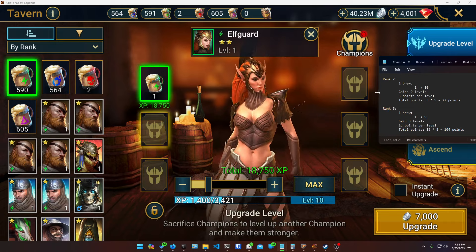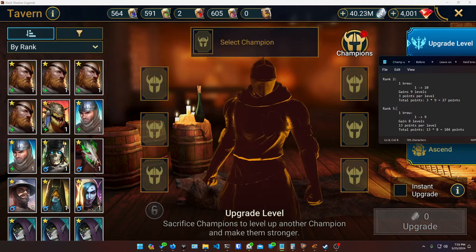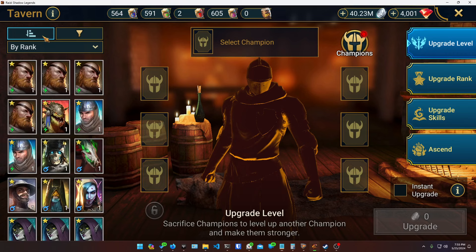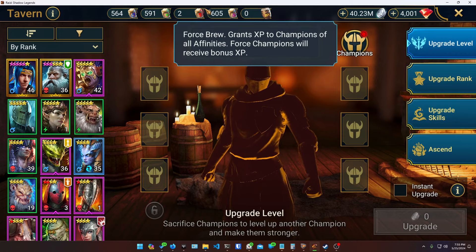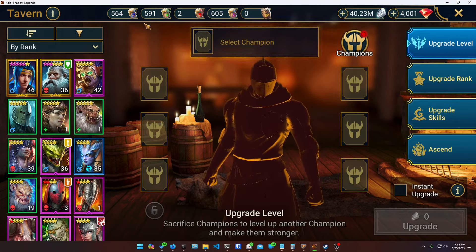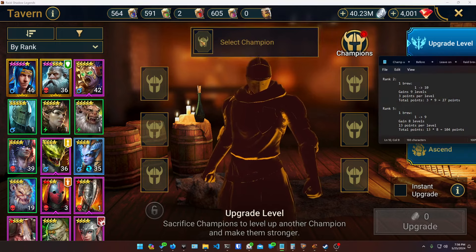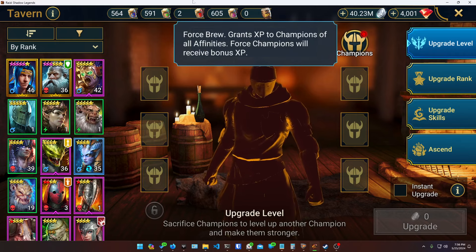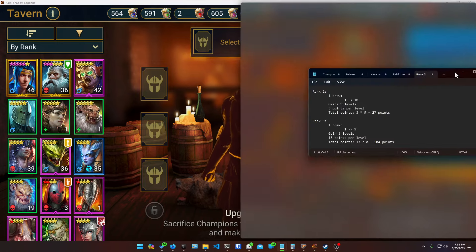This might also apply to rank 6 — I'm not sure. Once you've been playing a while you can accumulate hundreds or thousands of brews and they feel almost limitless, but when you're doing a lot of champion training events they can start to become scarce. When you're dealing with a scarce resource, it's worth thinking about how much value you're getting out of it.